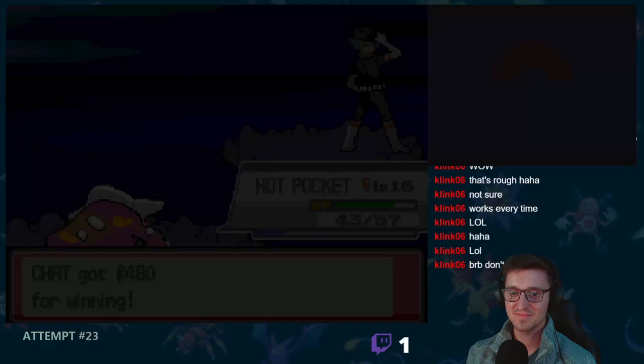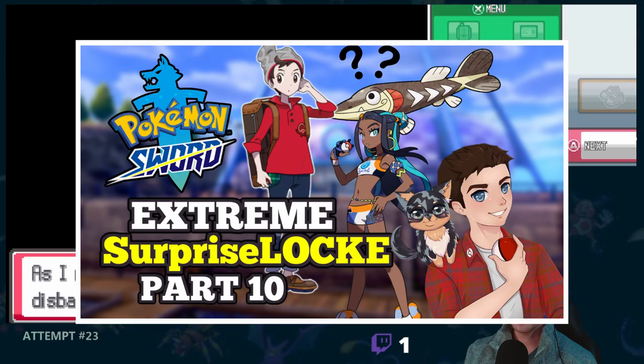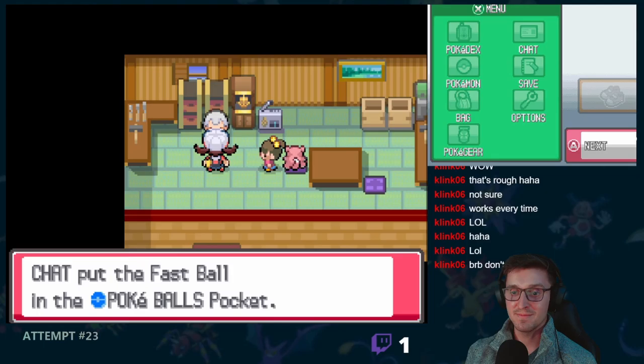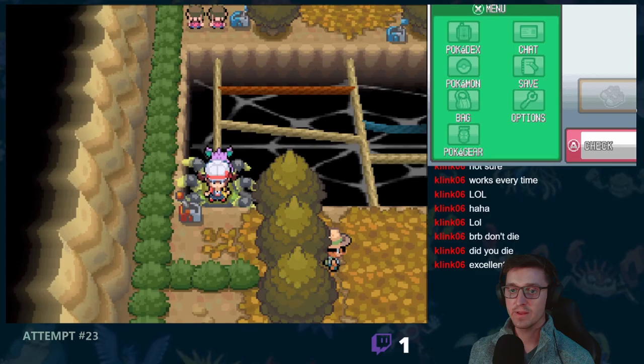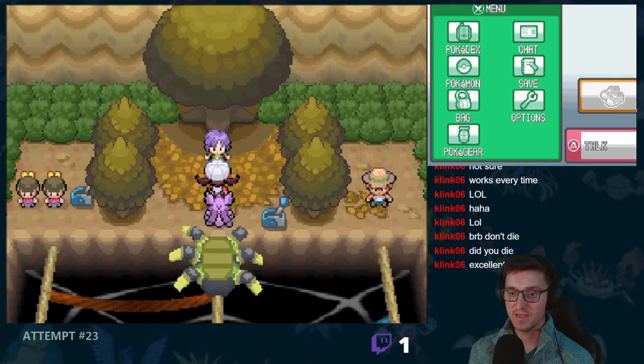It was now time to take on Team Rocket for the first time. Gengar was a bit scary, but eventually went down to Heatran's Mist Ball. Slowking was out next and put up a solid fight before finally going down to Egg Bomb. After beating the Team Rocket executive, I somehow learned to speak to a Slowpoke, who told me I should follow him on Twitch. I'm currently running an extreme surprise lock in Pokemon Sword, and wow was that turning out to be a grind as well.